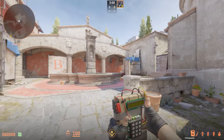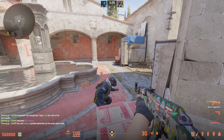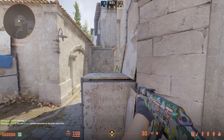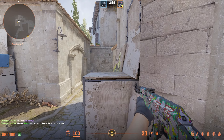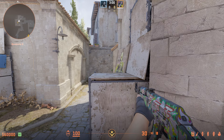Starting over on Inferno today on the B site — if your teammate comes to plant on the default position, as they're planting, as long as you have a teammate watching towards CT, you can actually walk up onto their head and look over into Behind Coffin. This makes an angle that's not easy to pre-aim and will definitely catch the person off guard that's there.